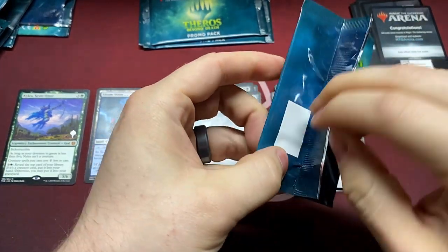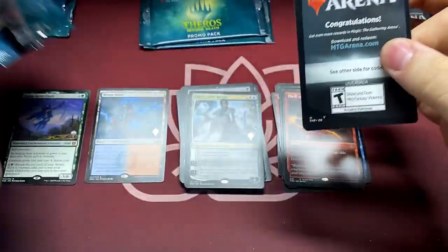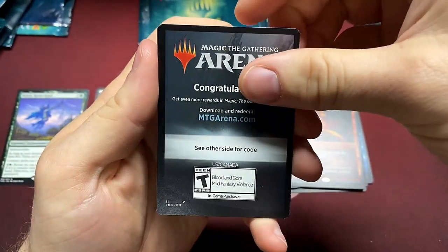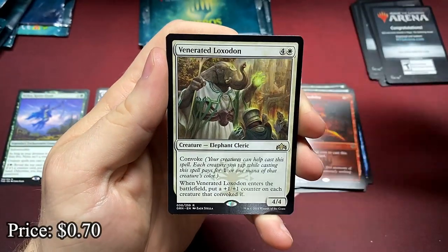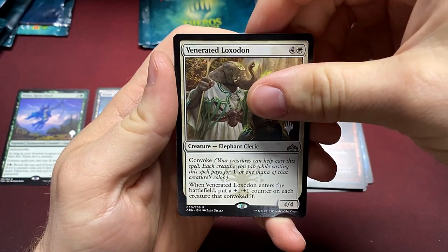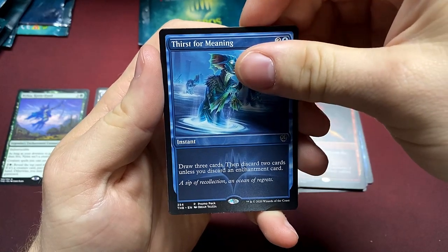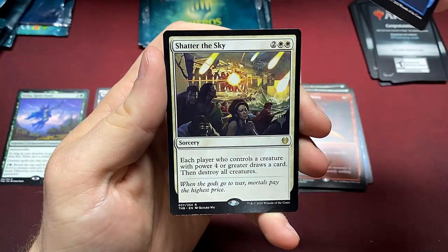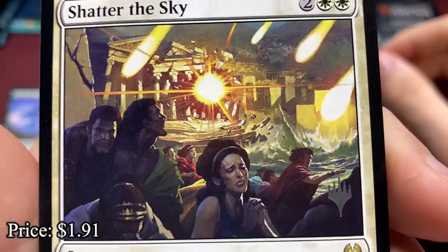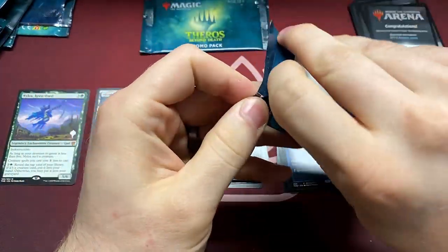Oh boy, this pack's gonna be a hard one to open — oh there we go, gotta find that little cut. Remember at the very end I'll go over all the codes quickly for everybody. Venerated Loxodon. Thirst for Meaning. Is it a mythic? Nope, it's a rare — Shatter the Sky. Everybody loves a board wipe, except when you're playing Winota and you hate a board wipe — just annoying.